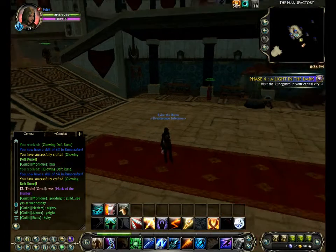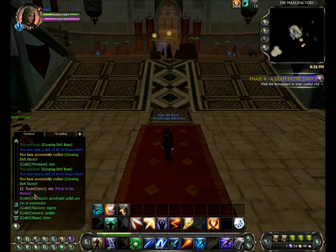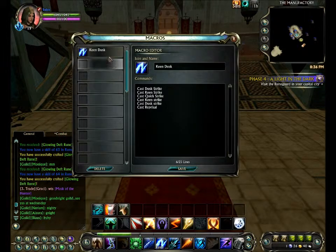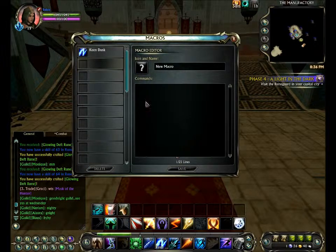Making macros is basically like any other MMO. First, you want to get to the menu screen — it's usually escape. There's usually a macros option, so you click on that. You click on the new one, click on the new tab, click that little button there.